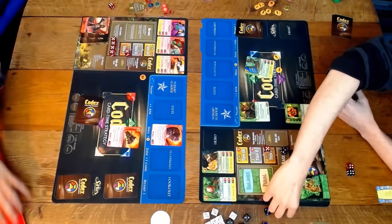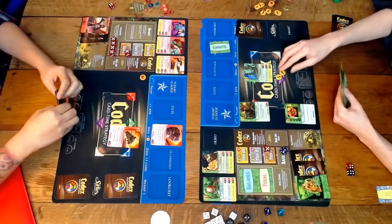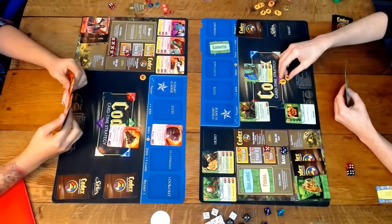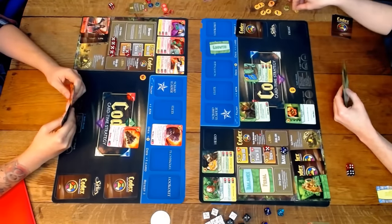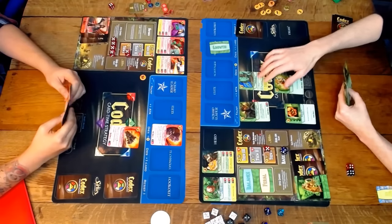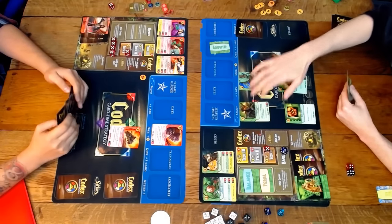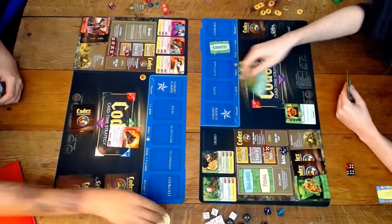On my side, I played Rich Earth, which is an upgrade card that stays in play — like an enchantment. It means my workers are free now, so I don't pay the one gold for a worker like you normally do. That's forever, unless Red trashes it somehow. It's almost like another worker, because it gives you plus one gold every turn for the rest of the game.